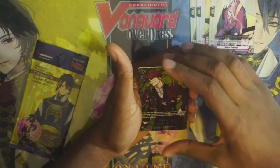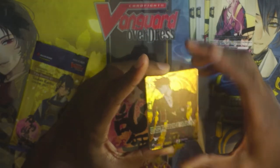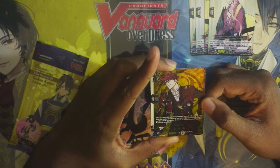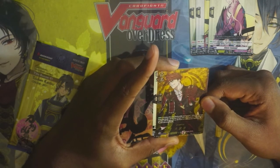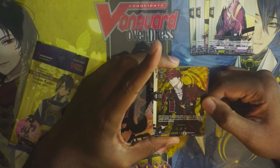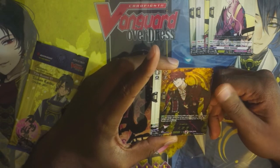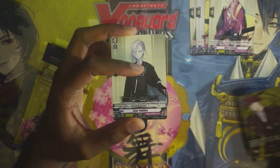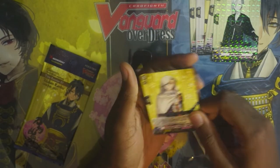We have ourselves a Token Ramboo rare, which is actually really nice. This is a grade two, and its skill is: when it attacks while not boosted, discard two cards from your hand, choose one of your units with power greater than this unit, and this unit gets that power. I did not expect that to be in the middle of the pack. And then we got two rares out of that — a very weird pack. Gotta love pre-release things.